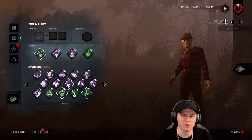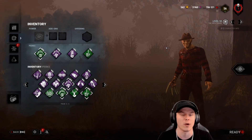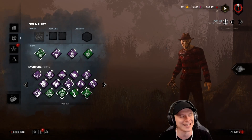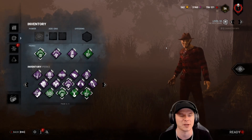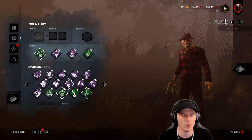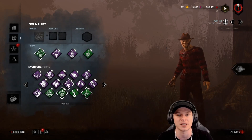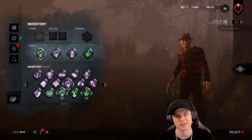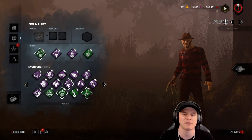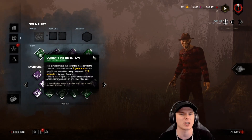Welcome back. Today we're going to be looking at an informative Freddy build that I highly recommend in the red ranks. I'm currently doing a Freddy streak — it's only at 11 games — but we're going to see how many games we can 4k in a row with Freddy, with no add-ons, no Ruin, in the red and purple ranks. A 4k means I get every kill: no one escapes via hatch and no one escapes via the exit gate.